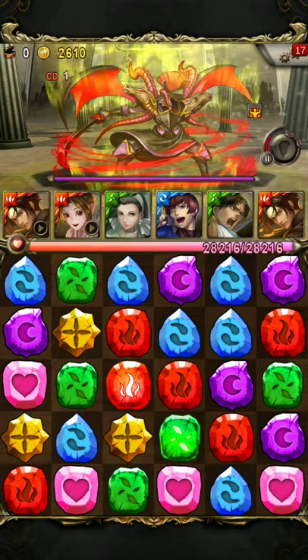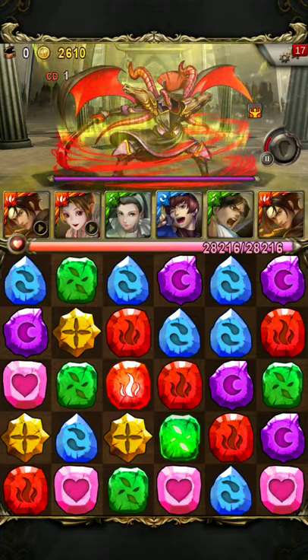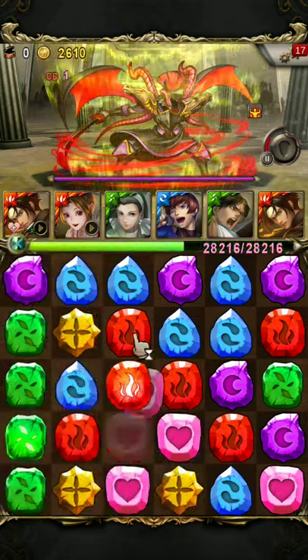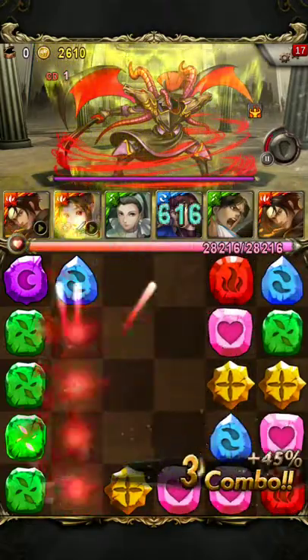Next we have Dark Paladin with Trojan Attack. The lower its HP, the more it attacks, the higher its attack becomes. So here just do a normal spin and we have enough damage to kill it in one turn.